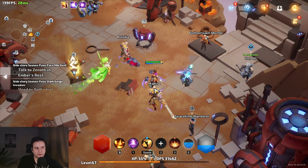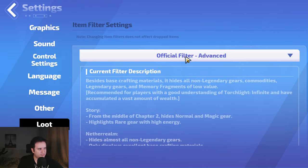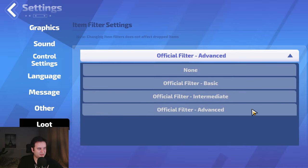Number six — auto pickup and loot filter. These are both in the options when you press escape and go to loot. You have advanced auto loot, which should be on by default, but check if it isn't. For your loot filter you have non-basic, intermediate, and advanced. I will tell you right now: do not go advanced unless you have the bought battle pass, because flame sand — one of the better currencies — is hidden on advanced and doesn't get picked up by your auto loot without the paid version. In general, stay away from advanced unless you already know the game well. Intermediate is pretty safe though.